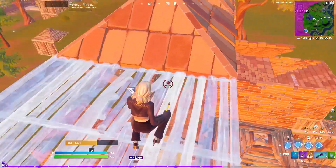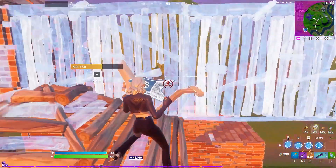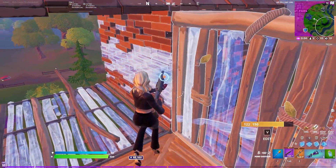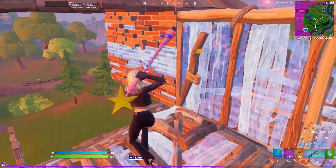Whenever I'm box fighting people and I have a wall open, I swing my pickaxe just once so that I can try and get them to bait and open up. What I'm trying to do is make them open up so I can pre-fire them and then place a new wall outside that box. Because they're in their own box they think they're safe, but if they made any sort of edit there, I would have been able to shoot them and place a new wall.